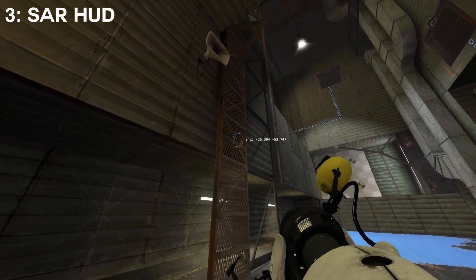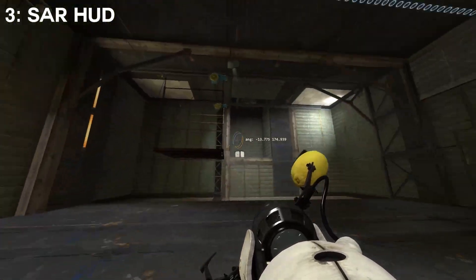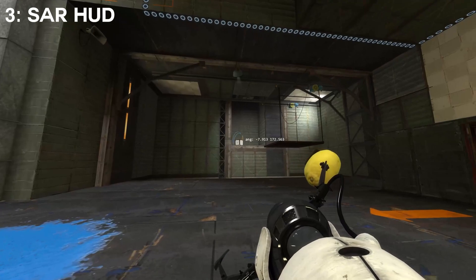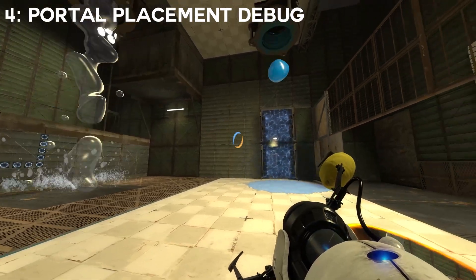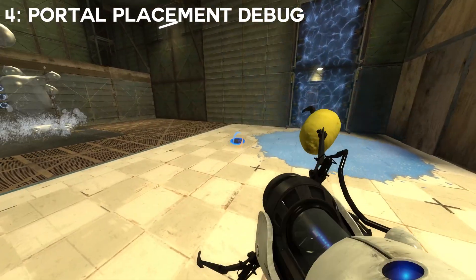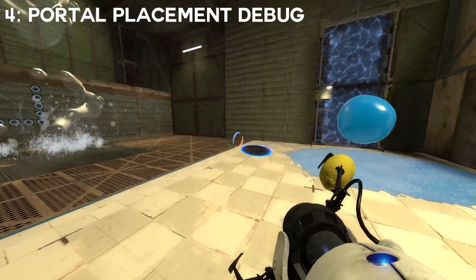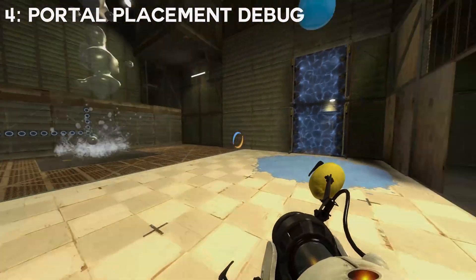You can use the default angle viewing HUD, but I highly recommend using SAR HUD angles and setting the precision to three decimal places. I will leave all of these commands in the description as well as a link to download SAR. Sometimes when you're practicing Steam Shots you can feel like you're aiming perfectly yet nothing is happening — this is where portal placement debug is useful. It draws a big rectangle over the point where the portal hits so you can see if you are aiming too far to the left or right. I will leave a bind to toggle this in the description, but keep in mind that it is not allowed in runs.